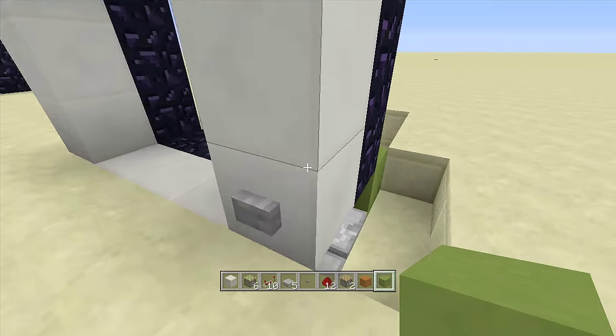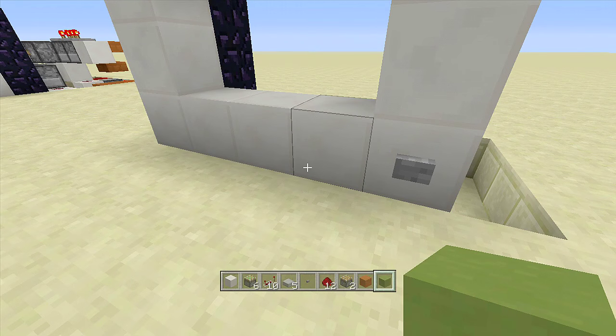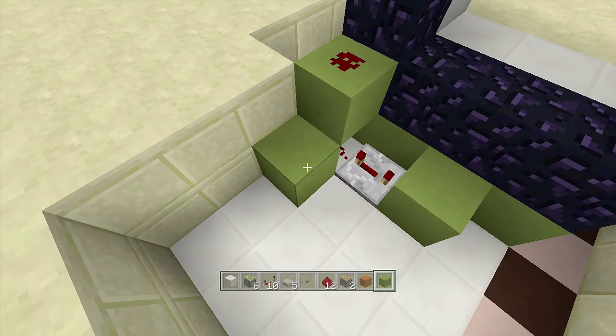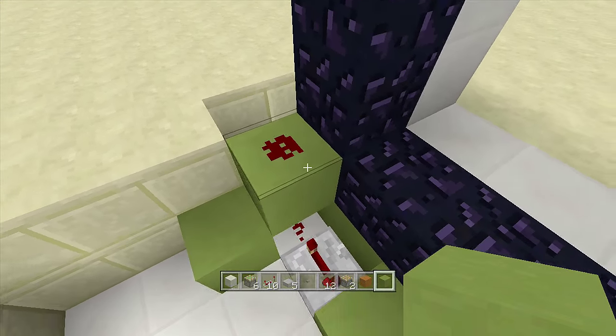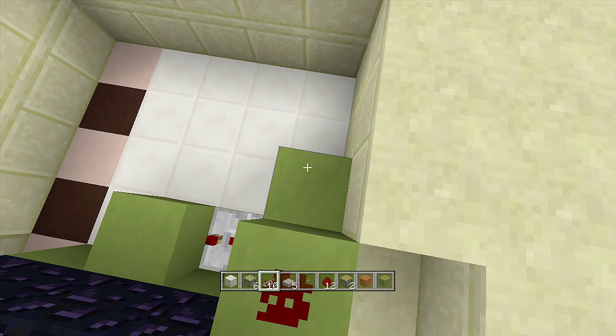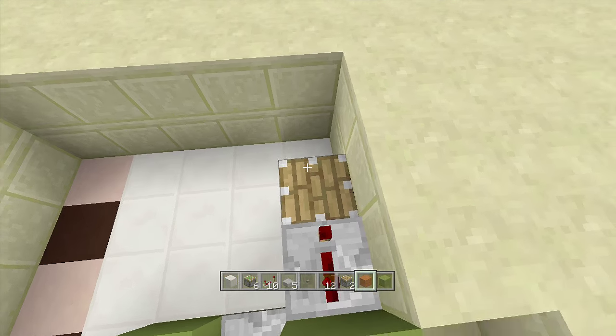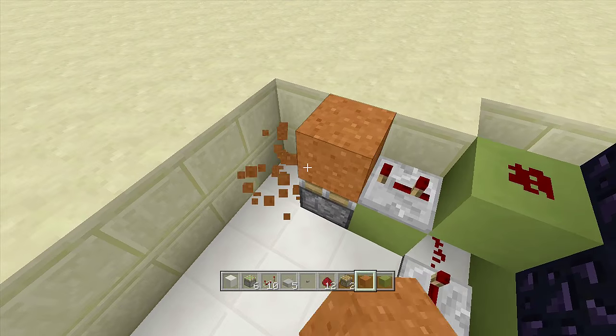When you click this button, the sticky pistons should extend up and then retract back down. Next, come down another block next to this redstone and put a repeater coming out of the block with the redstone on three ticks delay. Then place a piston facing upwards with a piece of sand on top of it. This will create a monostable circuit.